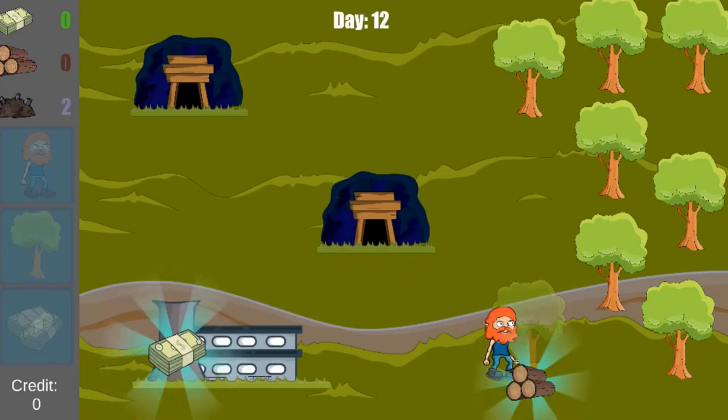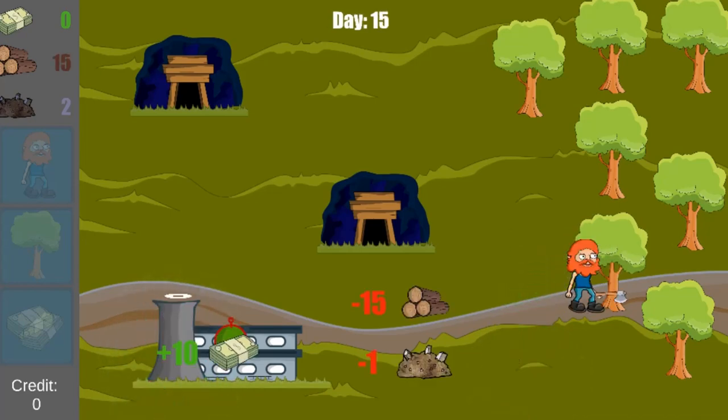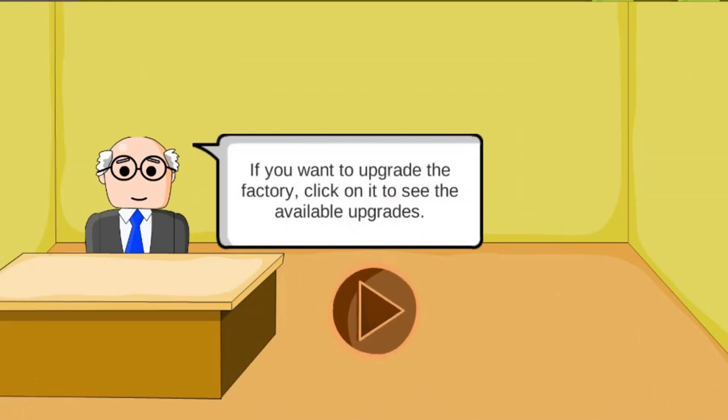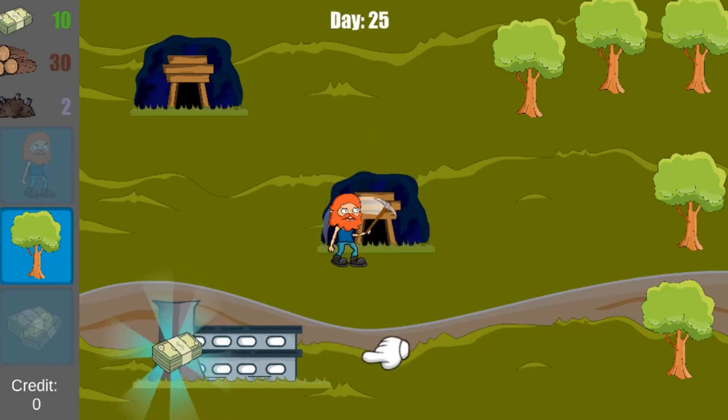You are hired to help the director of the Farm Hero Factory, help run the factory and make as much money as possible. Your goal is to run the factory to its full potential. You will hire workers, upgrade the factory, and purchase trees with the money you earn.